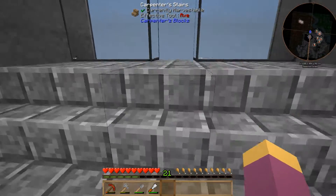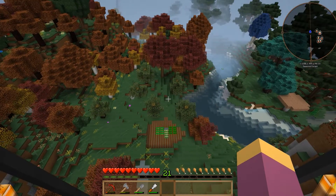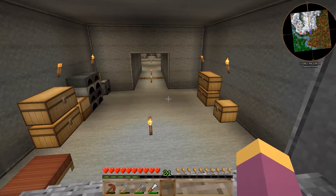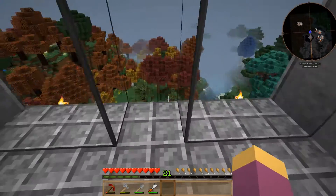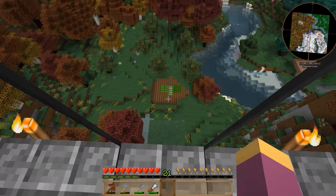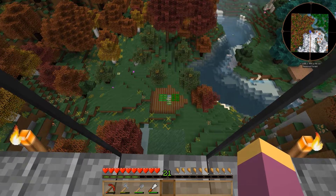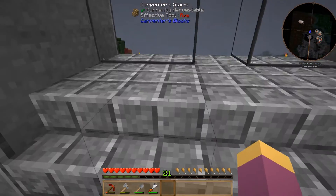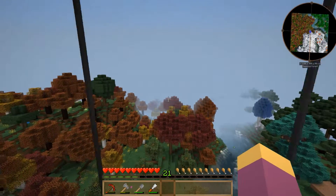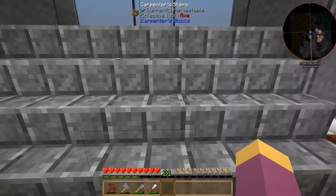Welcome back to FTB Infinity, episode two. Since the last episode I've made a pathetic attempt at starting a farm, but I went out and killed a load of cows and pigs to get some meat, since it gives you more hunger units back and was easier than messing around with a farm when I really wanted to get things done.